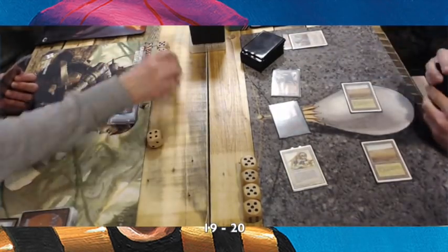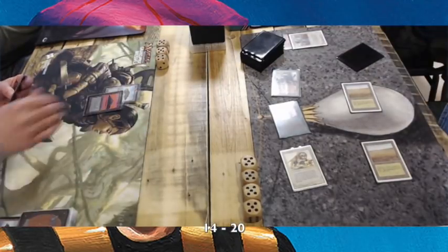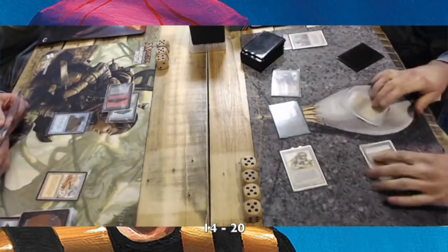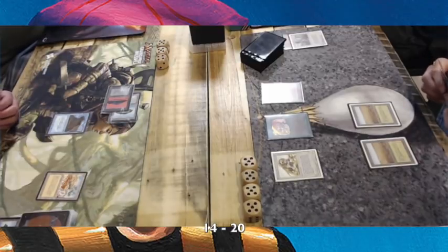I just explained the whole card and now you're removed from the game. Nick is attacking very aggressively. Urza-Geddon is an aggressive deck, attacking with the Lions, the Llanowar, and the Factory, putting in five points of damage.